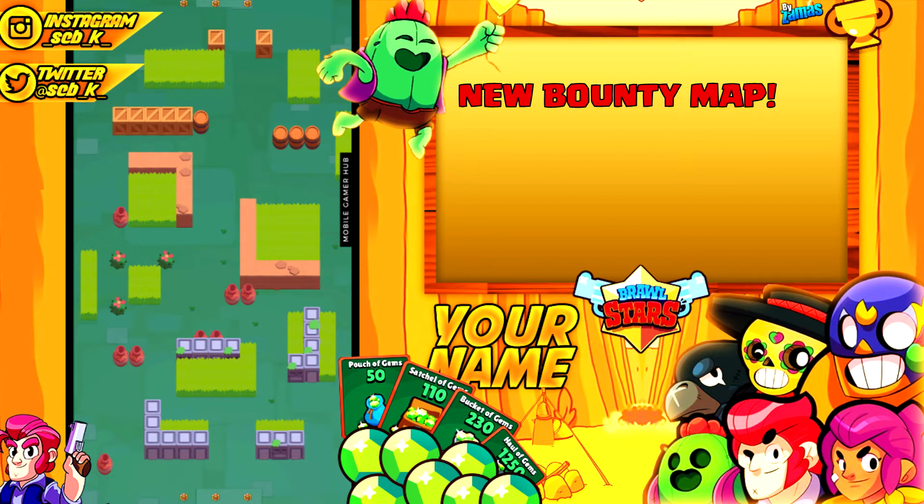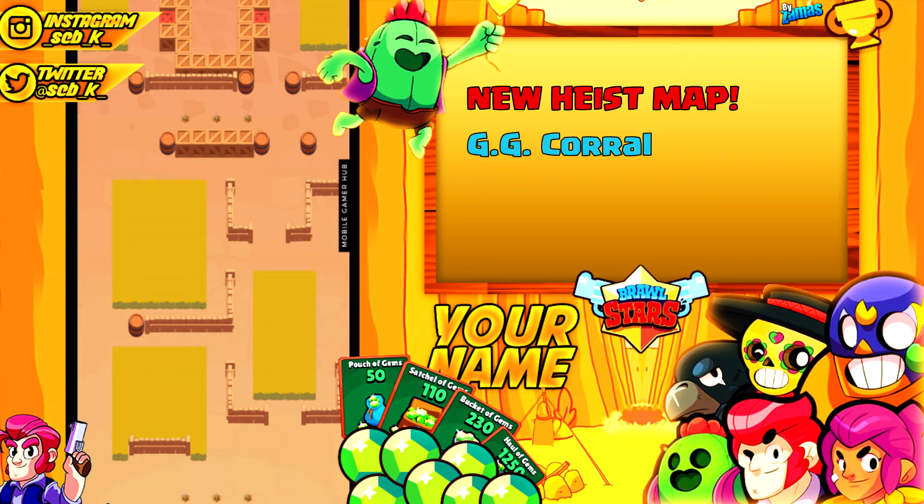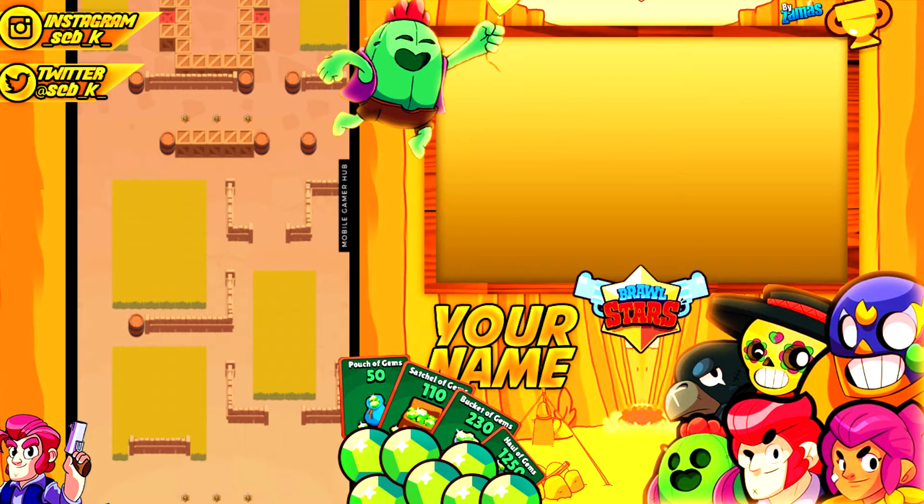Looking at game modes we've already been playing, Bounty finally has a new map called Groundhog's Burrow. It looks pretty nice with a lot of obstacles. I'm not too sure who would be good on this map, but I like how they're adding new maps to existing game modes. Another new map added to one of my favorite game modes, Heist, is called GG Coral. It looks pretty good and I wonder how balanced it'll be — there are two TNT at the top and the safe is surrounded in a box of boxes, so you'll have to break into that.